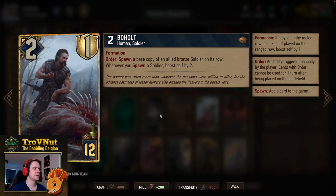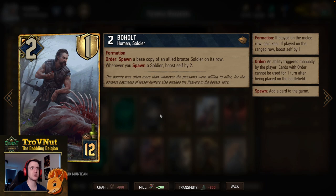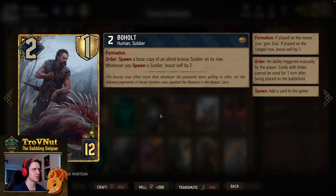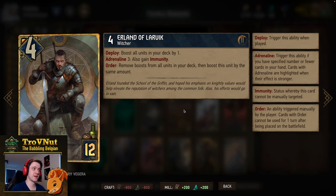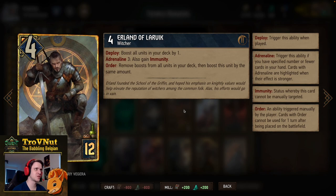Bohold: two power and one armor for twelve provisions. Has Formation — I'd always go for Zeal because Bohold is very flimsy on his own. On order you spawn a base copy of an allied bronze soldier on its row, and whenever you spawn a soldier you boost yourself by two. So if you put him on the melee row — gaining Zeal — and use the order ability immediately, he becomes four power with one armor plus an extra spawn. It's basically a little bit more powerful than Adalia aside from not providing a shield to the spawned card.